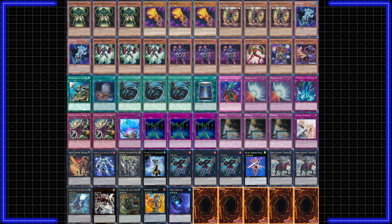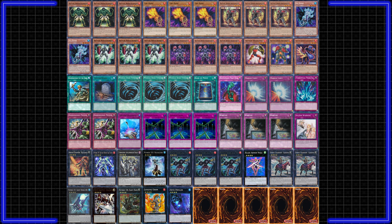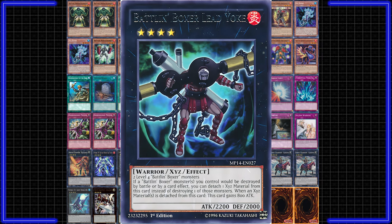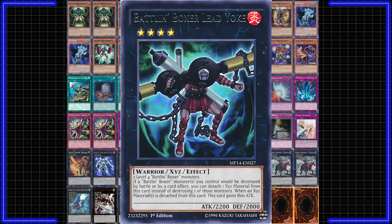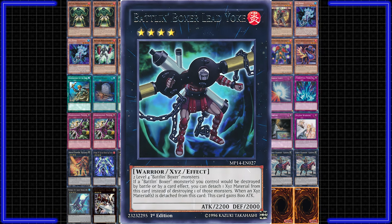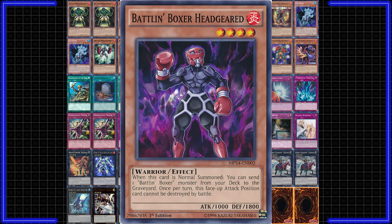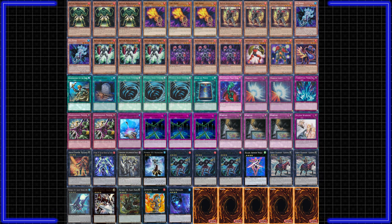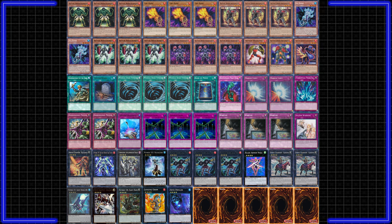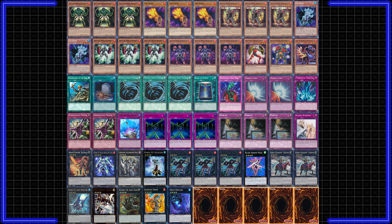Battlin' Boxers are a Rank 4 toolbox deck with a tool for every situation. Between the warrior-only XYZs and Battlin' Boxers' own XYZs, it's just a fun, underrated deck to play. The main card this deck revolves around is Battlin' Boxer Lead Yoke, a very easy-to-make Rank 4 monster that is hard to out for a lot of decks. Making Lead Yoke is incredibly easy, and in the late game you have multiple cards that make Lead Yoke on their own while also putting a lot of damage on the field for offensive pressure. This strategy also doesn't need that much space in the deck, so you can dedicate a lot of space to trap cards and general utility cards like the Hands. Battlin' Boxers are a cheap deck this format, with the only notable expensive cards being Evil Exciton Knight and the optional Maxx C.